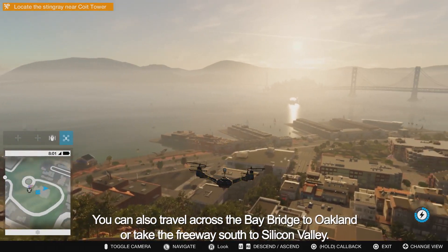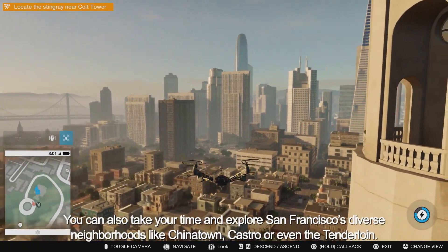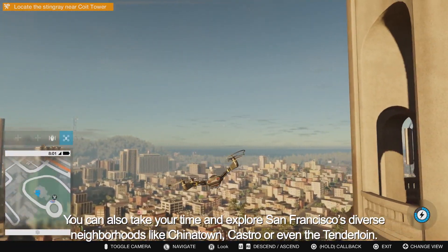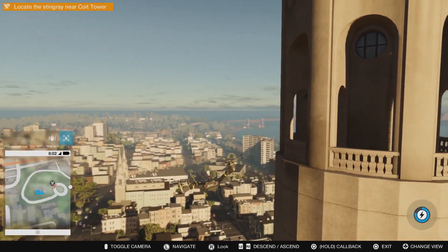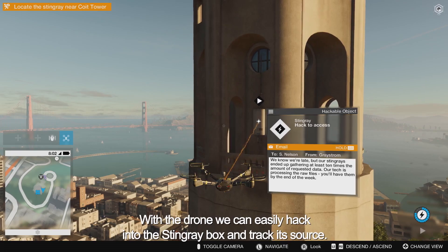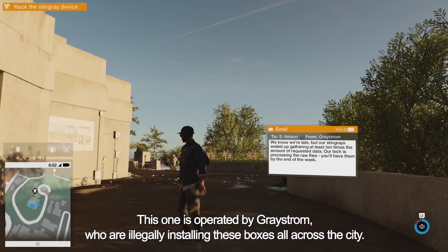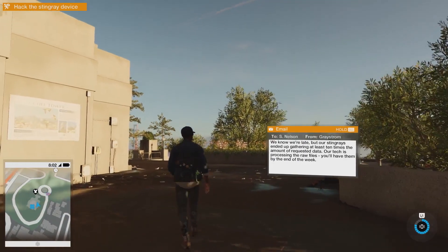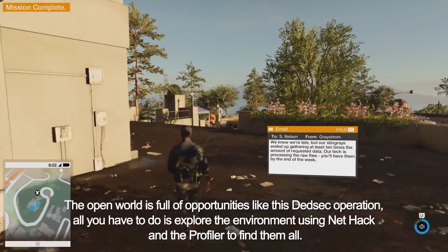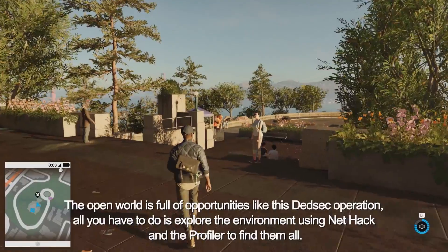You can also travel across the bay bridge to Oakland, or take the freeway south to Silicon Valley. You can also take your time and explore San Francisco's diverse neighbourhoods like Chinatown, Castro, or even the Tenderloin. With the drone, we can easily hack into the stingray box and track its source. This one is operated by Greystrom, who are illegally installing these boxes all across the city. The open world is full of opportunities like this DedSec operation. All you have to do is explore the environment using NetHack and the Profiler to find them all.